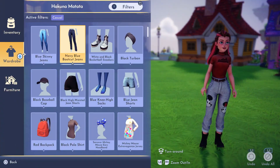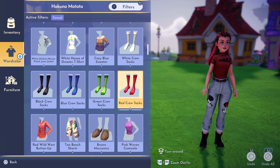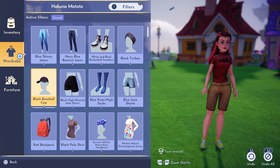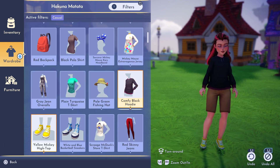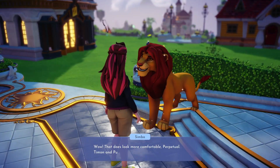We will need to go through our wardrobe and put on 3 casual items of clothing. You can use the Simba character portrait to find all the clothing items that meet this requirement. Once you've put on the most comfortable outfit, you can chat with Simba again.